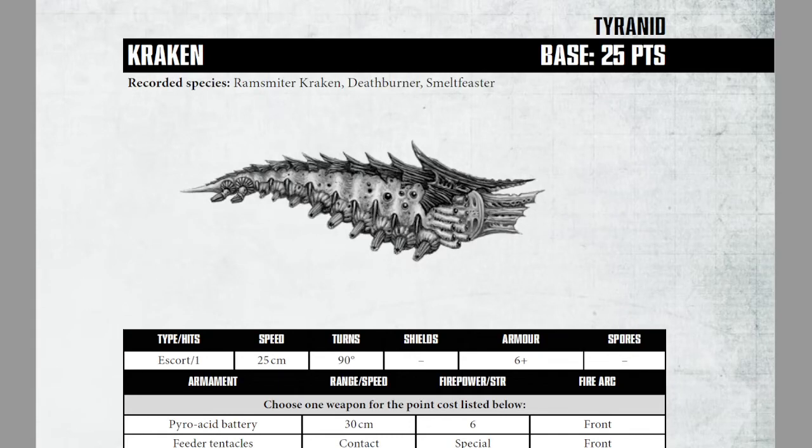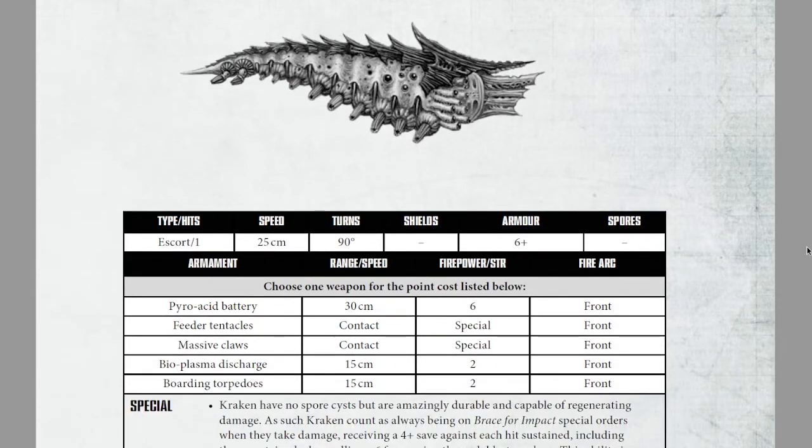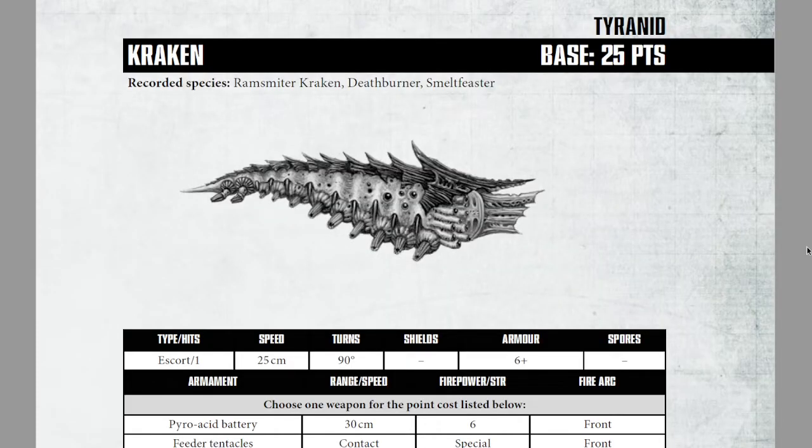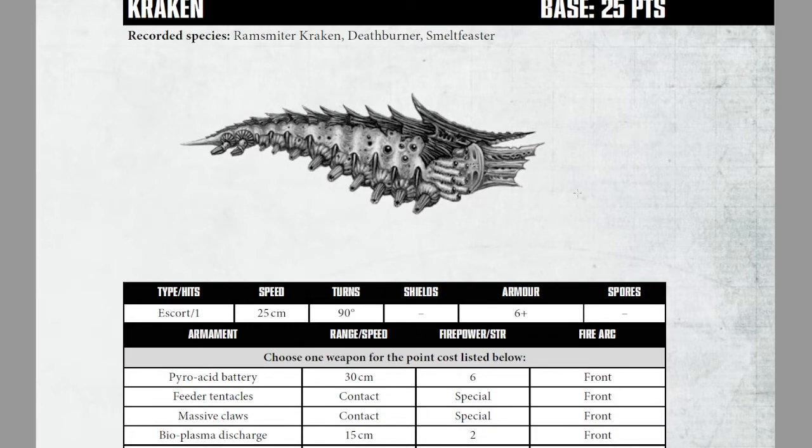Hello everyone and welcome back to Navis Nobleite. I am Captain Zelnick and today we are continuing our Tyranid ship overview with the Kraken. The Kraken is really where the pain of the Tyranid list comes from — it is a particularly difficult to kill, enormously heavily armed little escort that you can have in humongous numbers, and they are incredibly difficult to kill. So let's have a look at the Kraken.